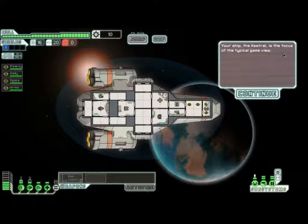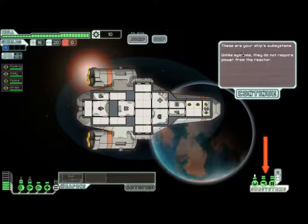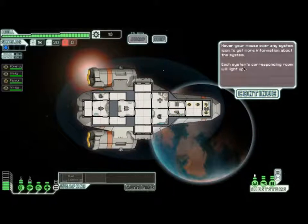Your ship is set to focus on typical systems. The circle icons on the bottom of the screen are your ship's primary systems. This system is powered from the reactor, pointed at by the arrow. Primary systems are there. These are your ship's subsystems. Unlike systems, they do not require power from the reactor. However, you must hover over any system icon to get more information about that system. Each system corresponds to the room lighting up.